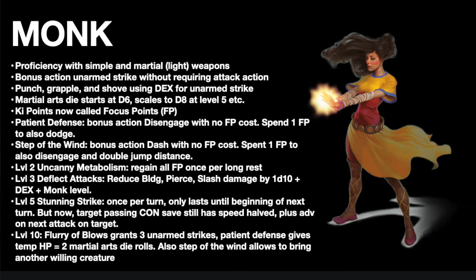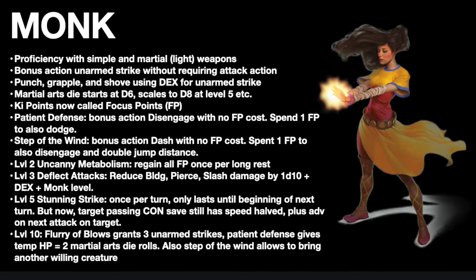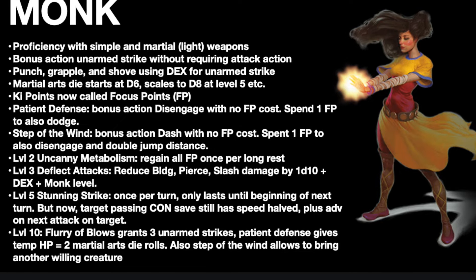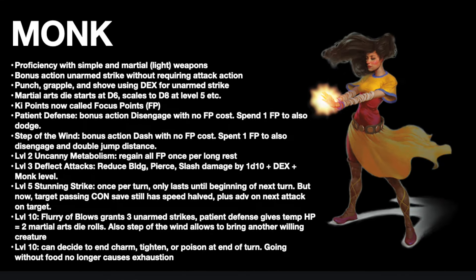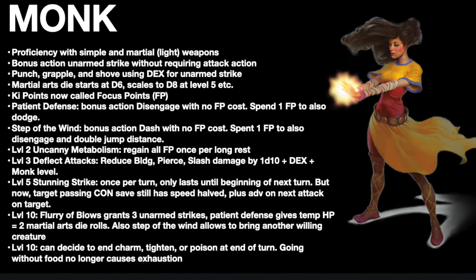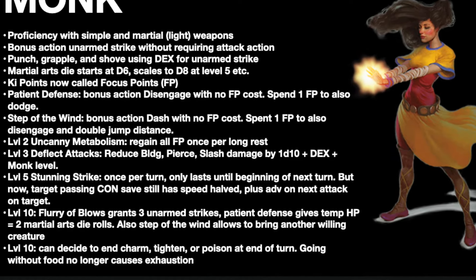At level 10, you get an extra Flurry of Blows strike, and Patient Defense grants temp HP equal to two rolls of your Martial Arts die. And Step of the Wind now allows you to bring along another willing, large, or smaller creature with you as you move with no opportunity attacks for them. Also at level 10, Monks can just decide to stop being charmed, frightened, or poisoned at the end of a turn with no action spend. And going without food or drink no longer causes exhaustion. This is like a version of Timeless Body, but it doesn't include the flavor element that made it so you didn't age.